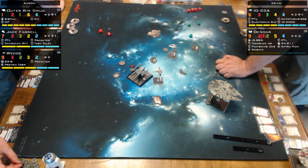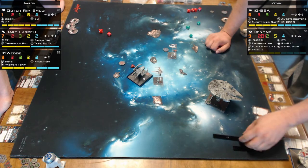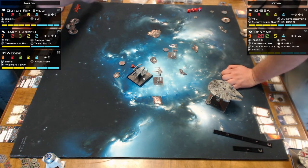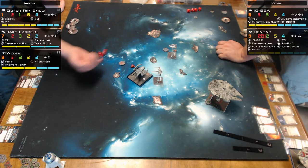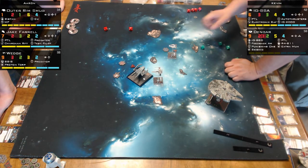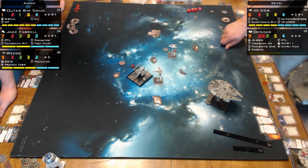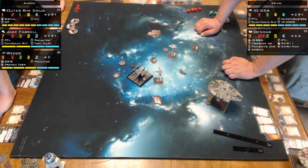Kevin spends his evade token — he's fine against the A-Wing. The Millennium Falcon measures range three, so Kevin has four defense dice. He's out of tokens at this point, but four defense dice plus Auto Thrusters out of arc — the Falcon only has two attack dice as Outer Rim Smuggler. Kevin rolls four defense dice and there's one hidden behind his hand. It didn't matter: one hit, one evade. Kevin had to use Auto Thrusters.